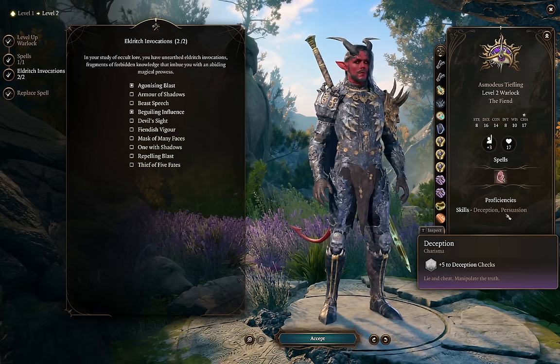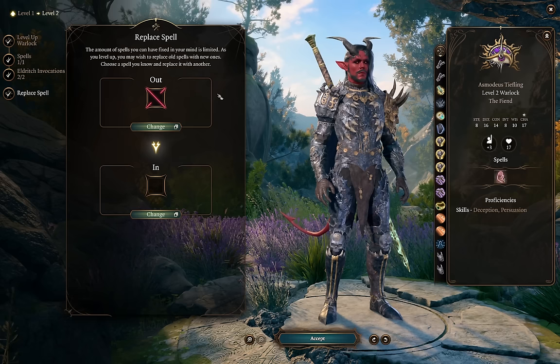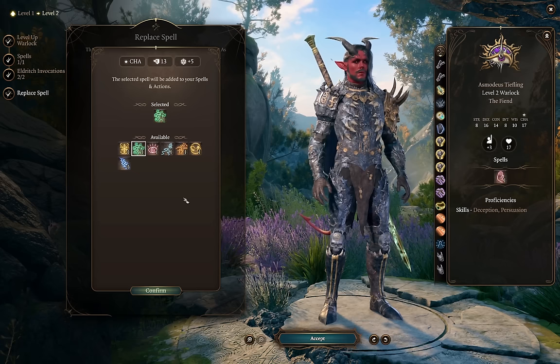We can also replace a spell at level 2 — this is a feature we're going to use more than I think other classes do. Since all our spell slots share a level, it makes a lot of sense to replace old lower-level spells with new ones we come across. You get new spell levels every other level, so you can use these in-between levels to swap spells around and experiment. If you find you're not casting Hex, you could swap it for Armor of Agathys and try it. But I actually like these early picks, so I'm not going to replace anything just yet.